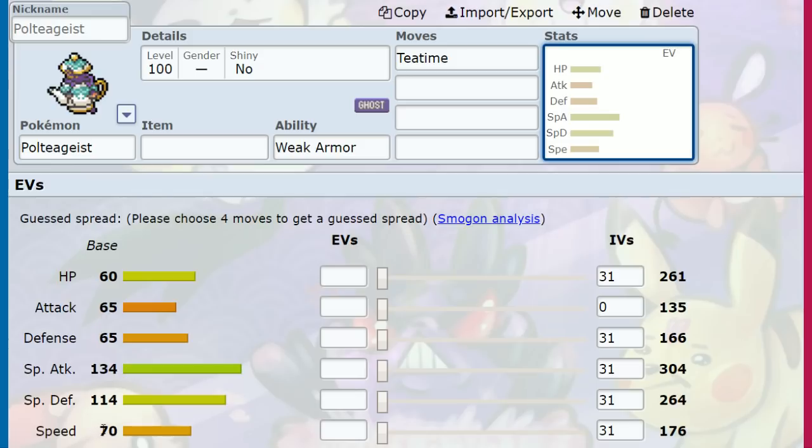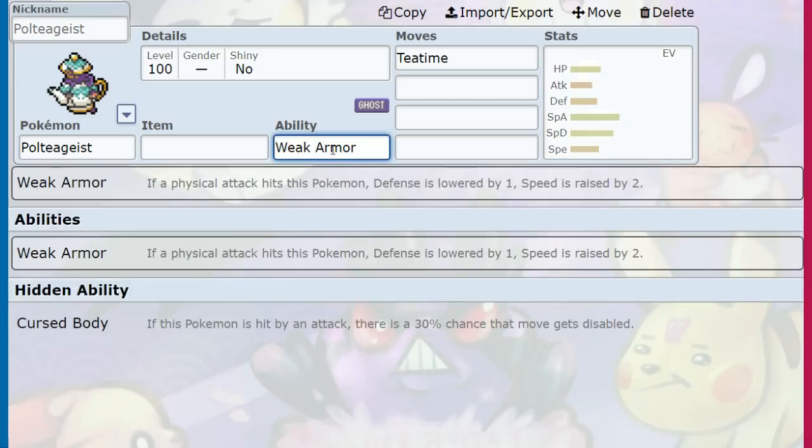Some of this doesn't really matter, because Poltegeist appears to have a shell made of porcelain, and if we were to smash that shell, in theory we'd get faster and hit harder. That's what Poltegeist is going to want to do. We also have Weak Armor: if it gets hit, the armor cracks, defense lowers, but speed gets boosted even more.